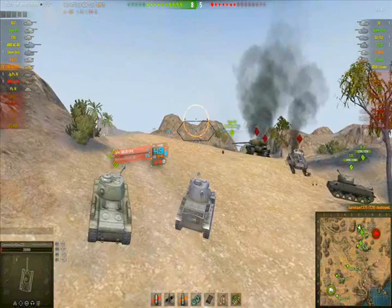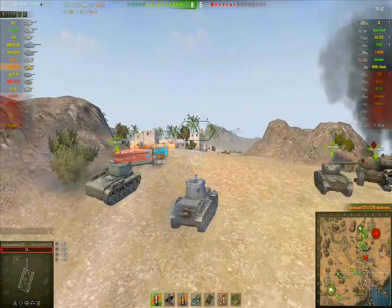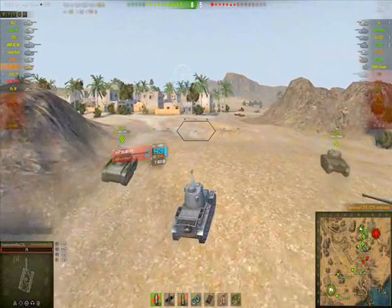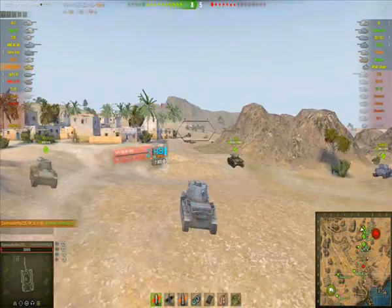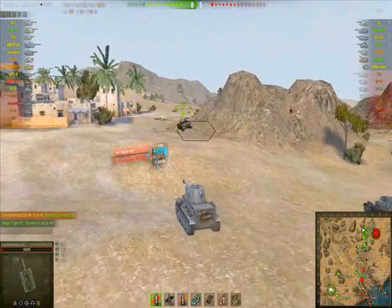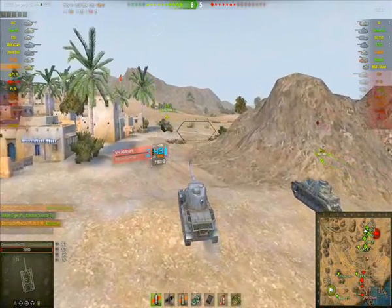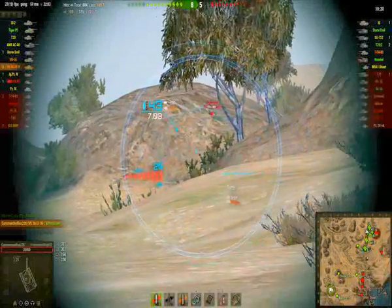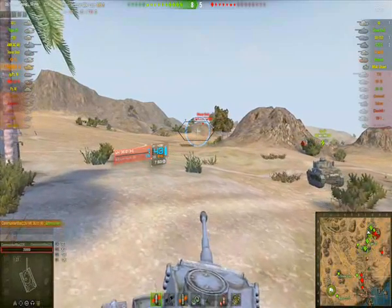Now we're basically just pushing into the enemy base, which if you look on the map is right in front of us. We can now capture the base, which will take a minute and win us the game. You've got to be cautious around this area because there can be artillery, and there's a Stuart Emil over there — players can just be camping the base, waiting for us to come through.